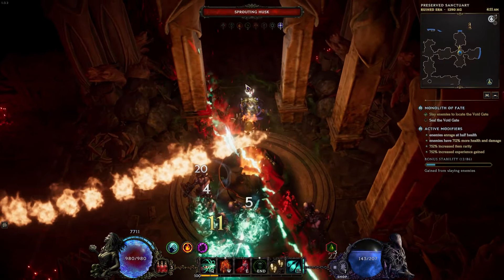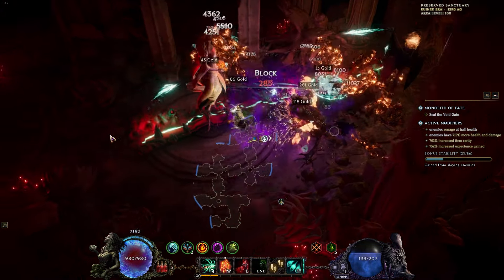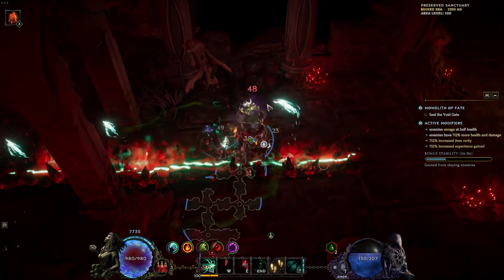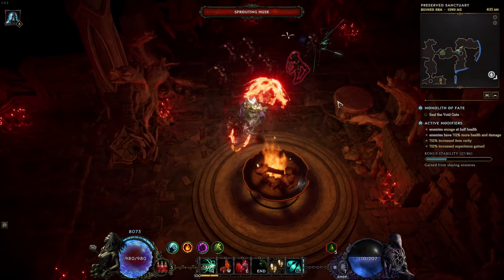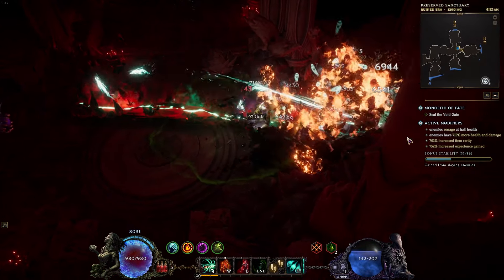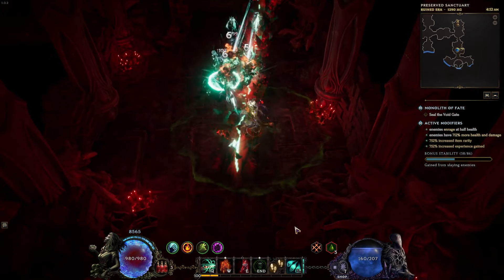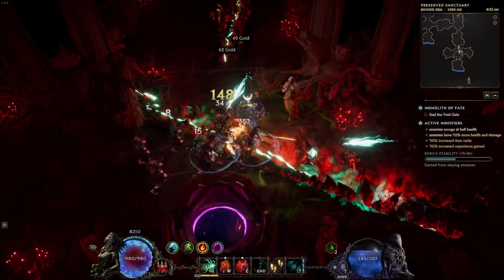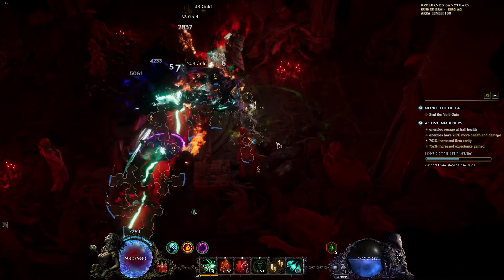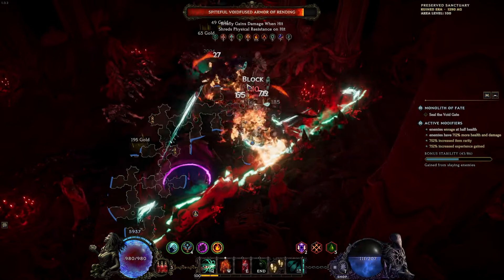For single target, ailment spreads are kind of meh. But the thing is, in Last Epoch, if I can set up a mechanic where I can clear things with just simply an interaction — like the interaction between Bone Curse and some ailment spread stuff like Mark the Rat — that means the rest of my character can be focused on dealing single target damage. I don't have to worry about how big of an AoE my skills have. I just apply it to a few targets and then spread it around. I think that's a cool archetype and it deserves to exist.